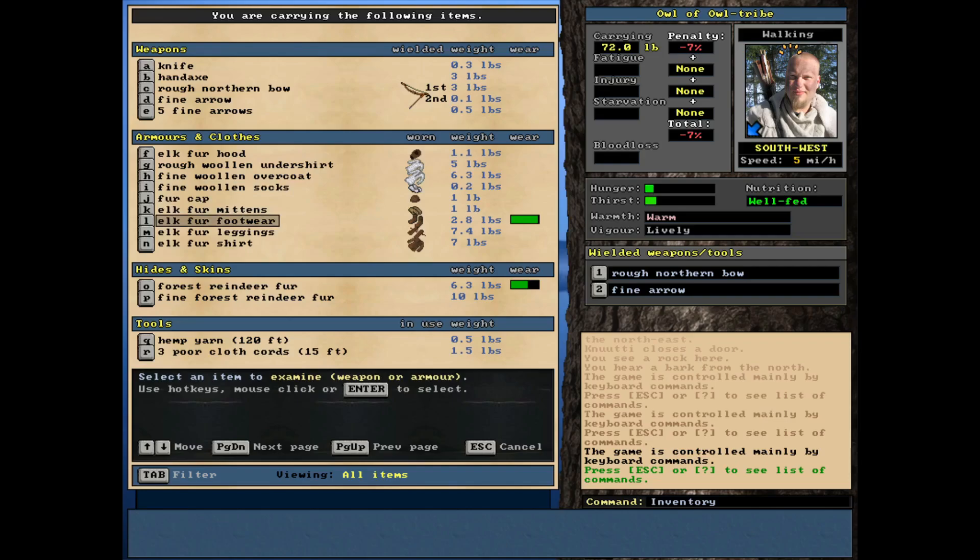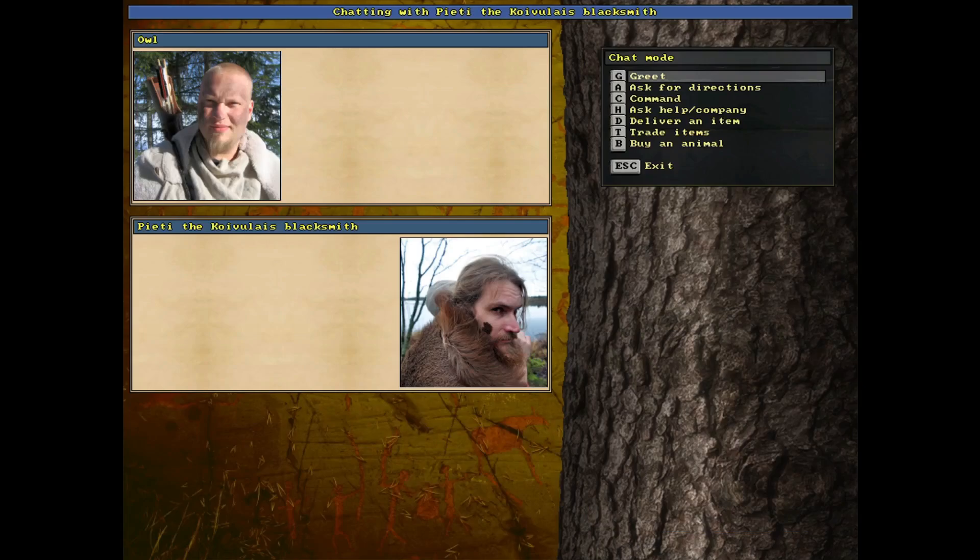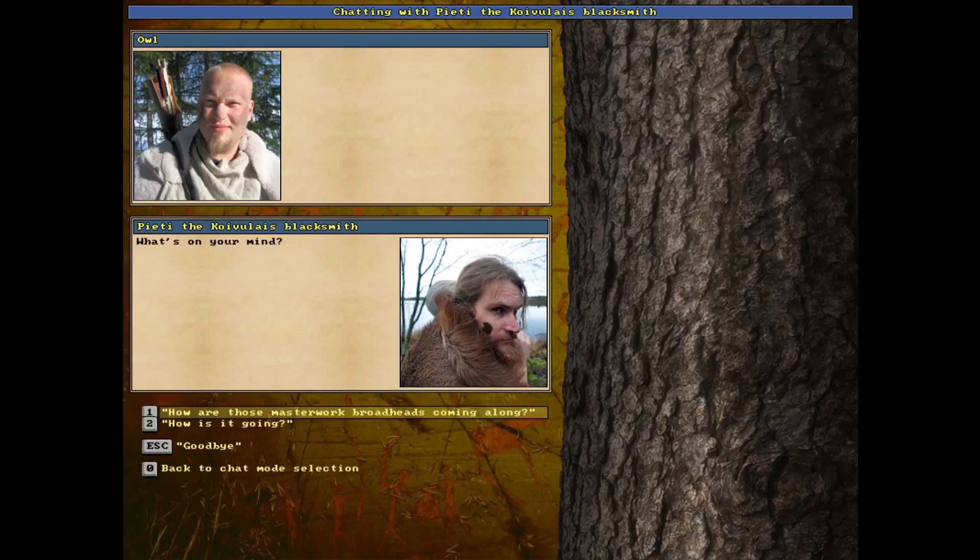The more important thing is the shoes we're wearing - the footwear. These in particular are intriguing because this is what the blacksmith wanted. We just came in and made a request. If you go to greet, the screen will ask you if you want to order something from the blacksmith. I ordered some masterwork broadhead arrowheads.